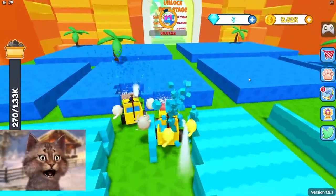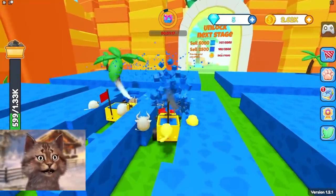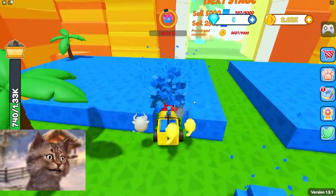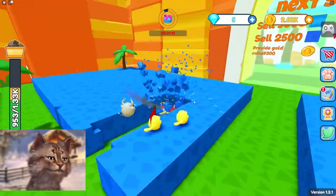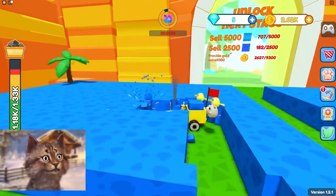This is great. So we gotta break a certain amount of blocks if we want to unlock the next zone. We're currently in the first zone. That guy is powerful. So we gotta collect 5,000 and 2,500 of this one.